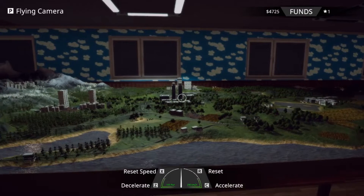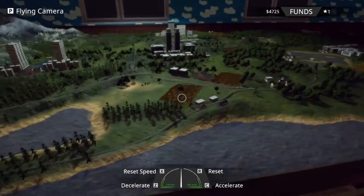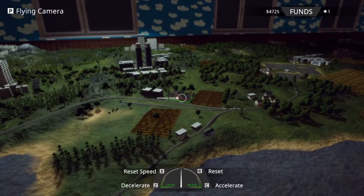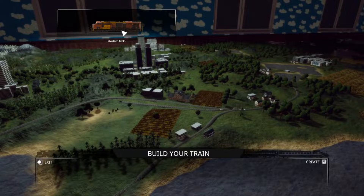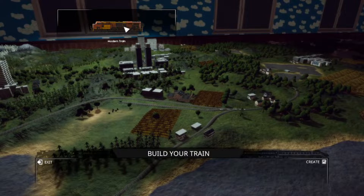Hey everybody, welcome back to the channel. We figured something out — there's got to be a way to play with this model train. People in the Discord were asking how to play with it. In the first video I said it didn't work or we couldn't create, but we didn't have a train at the time. We have one now after finishing the first job. When you come in here, you literally just drag and drop this train down here.